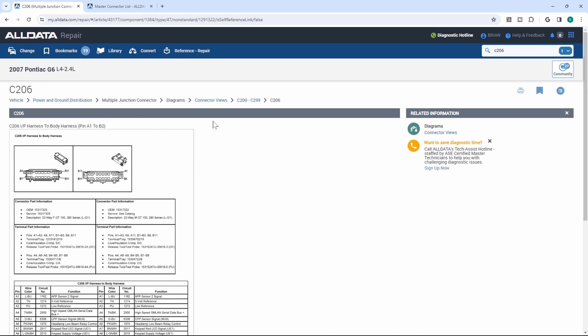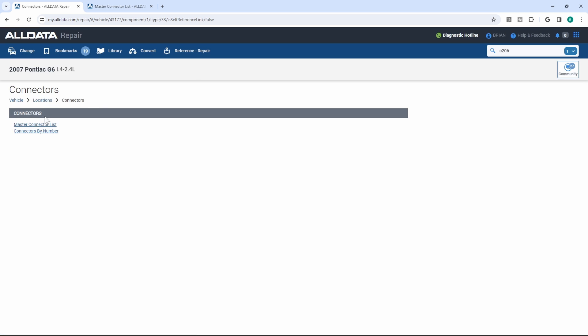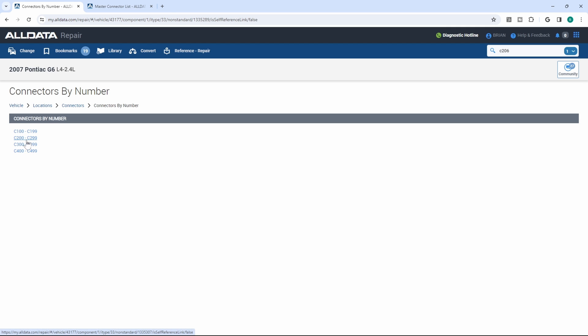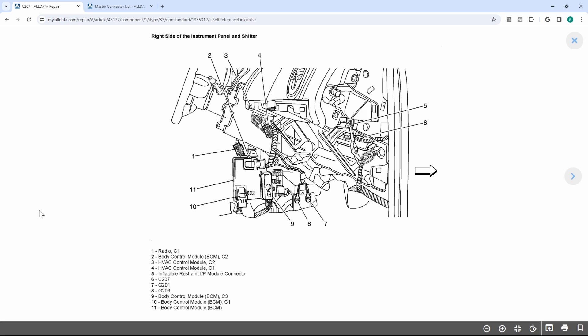AllData just shows what the connector looks like. Going into diagrams and locations, I could not find this connector. Even hitting connectors by number, it did not come up — if you go to C200, you see C207 and C214, but C206 doesn't appear. So I did find this connector in the instrument panel. I disconnected it, checked my resistance both ways, and I had 120 ohms both ways. I think the problem might have been in the connector — I inspected the terminals, didn't see anything, put it back together, and communication came back.